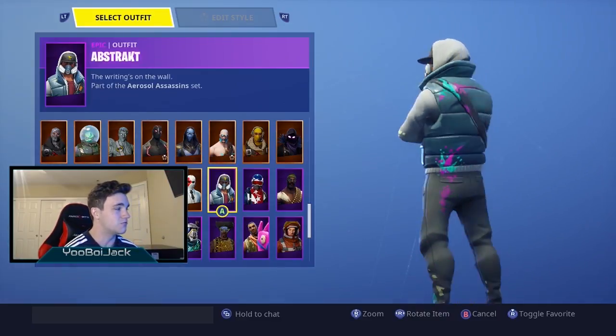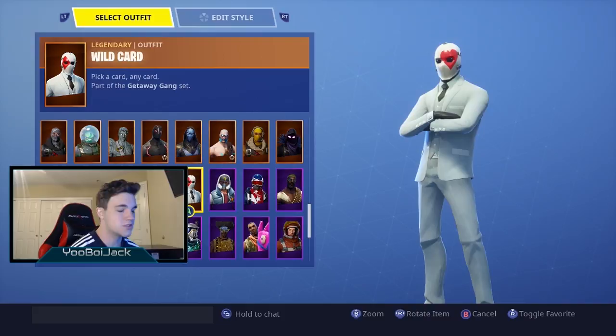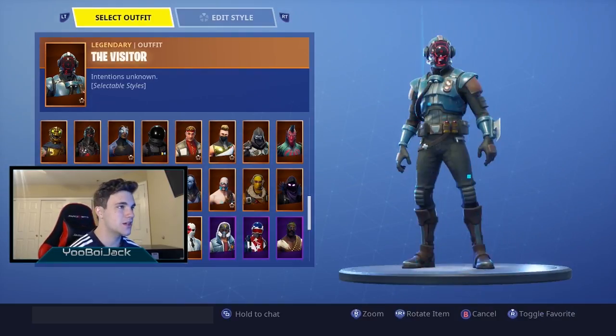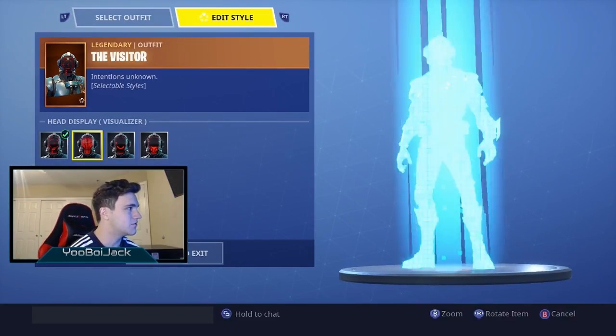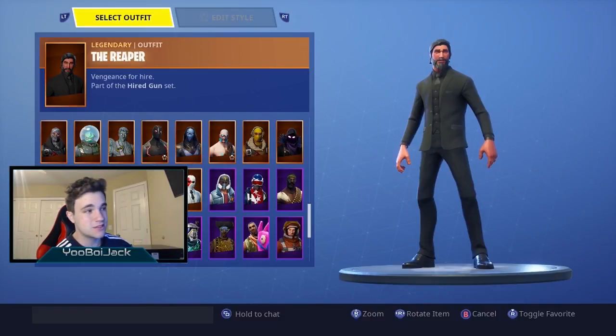Then we got the Abstract, which is a really dope skin I love. Wild Card of course — super dope skin, you can customize the face, I think that's really awesome about it. We got War Paint and the Visitor, another one where you can customize the face. With the Visitor you're definitely gonna go with the smiley face.